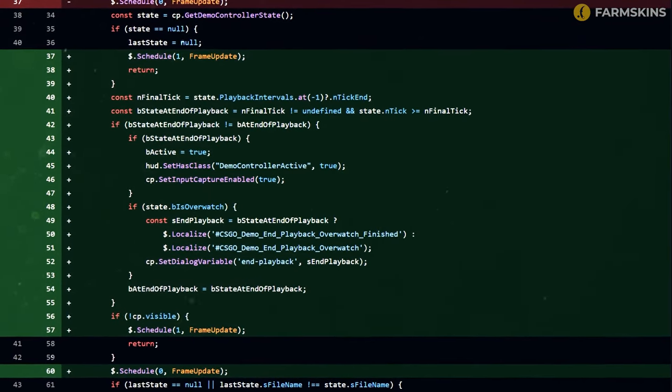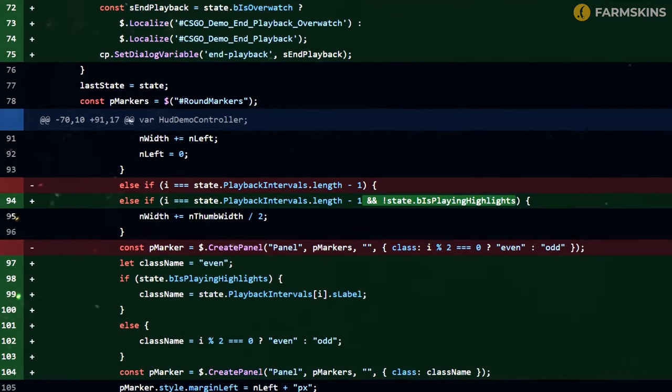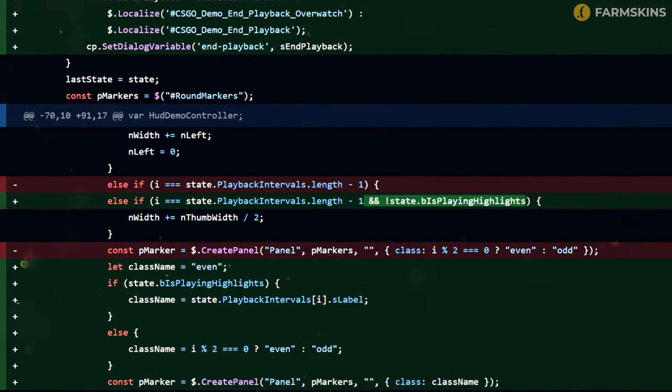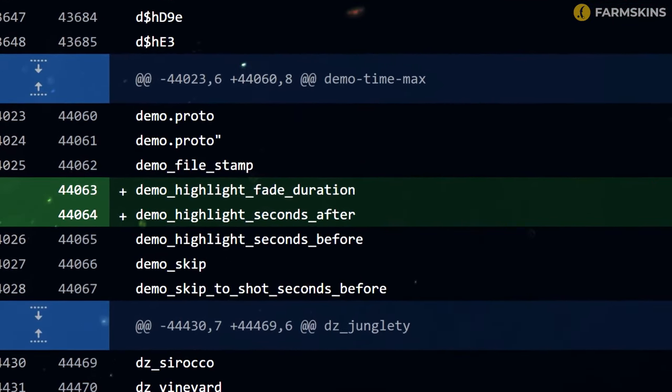In this CS2 update, they optimized demo recording playback and fixed a large number of commands, reducing the rewind time by 80%. The game will no longer kick you back to the main menu after watching a demo, as it used to.